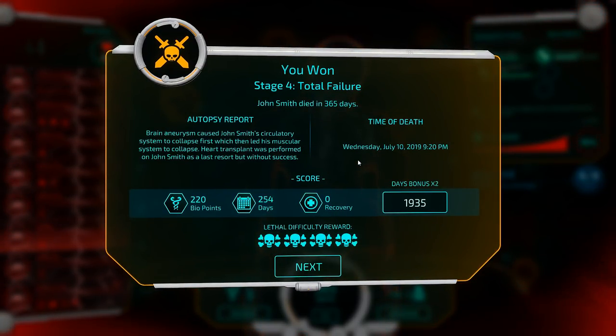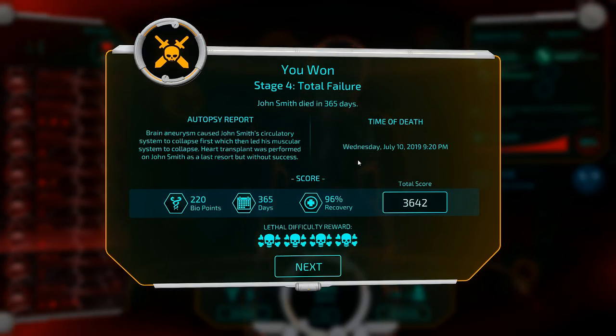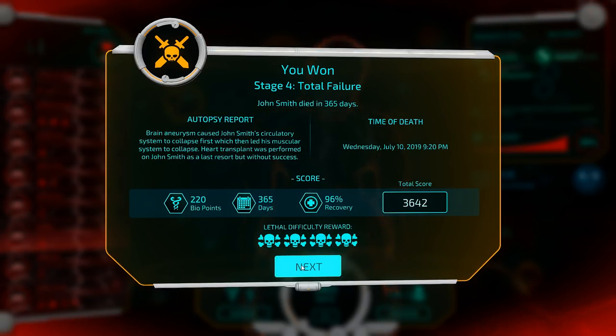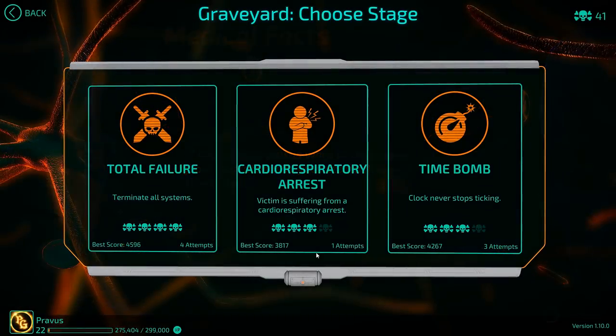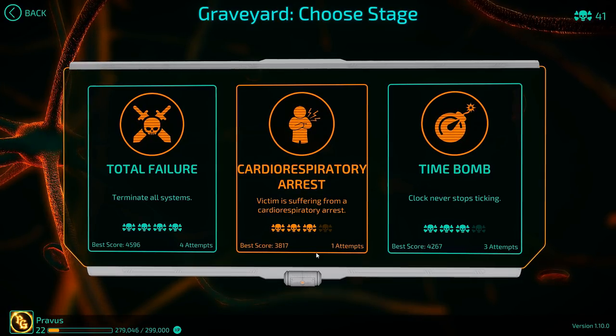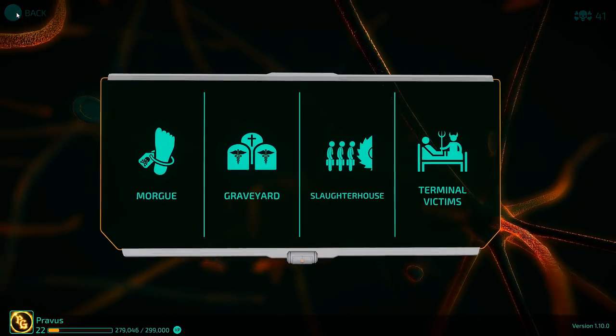That was way closer than it should have been — I definitely could have made some better plays there. I do think I should have gone for Drug Addict a bit sooner. This score is abysmal, but either way, we win. And by the way, it took exactly one year. We'll learn from my mistakes — focus on a few more risk factors, be targeted on that, don't lose focus. Once you have all of the Overweight risk factors and the Drug Addict, then you can start working on the circulatory system and really go for it. Anyway, that's all for today — thank you all very much for watching. I do hope you found this helpful. If you did enjoy, be sure to hit that like button, leave a comment, and subscribe.